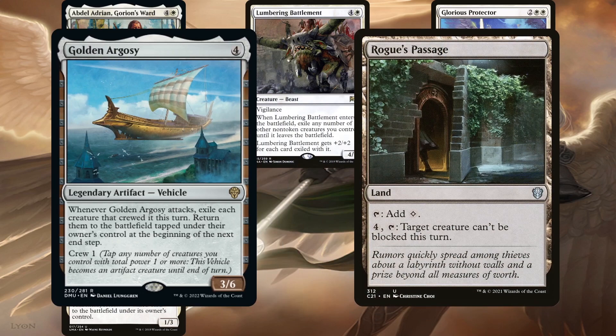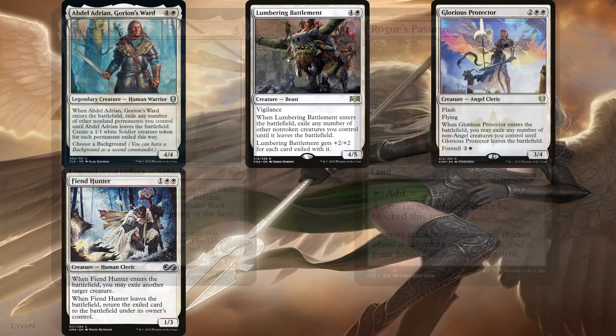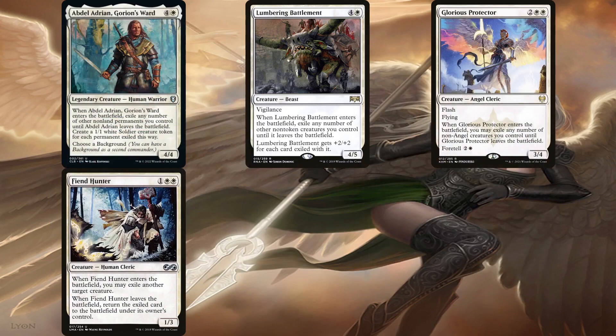Golden Argosy is amazing at mass blinking all of our creatures if it manages to connect. The deck is running Rogue's Passage to help this vehicle get through so it doesn't die in combat, but don't rely too much on it since it doesn't have any evasion. When it does attack, you will get a ton of enter-the-battlefield effects and tokens if you're controlling Preston. The rest of the Prison-type effects can also be used for interaction and protection, as in the case of Fiend Hunter, which is useful as a combo enabler. Abdel Adrian is obviously the best one because he also provides us with a ton of tokens, which the deck absolutely loves.